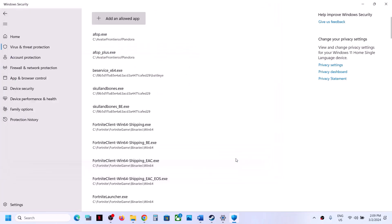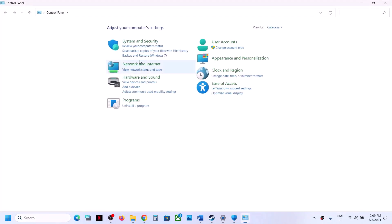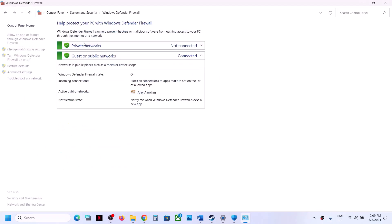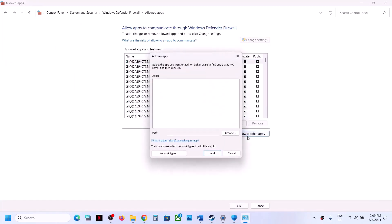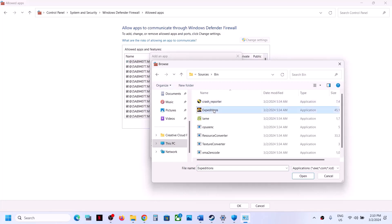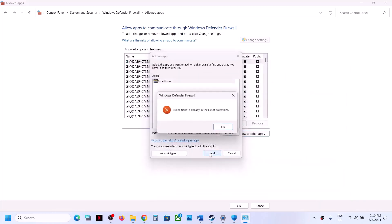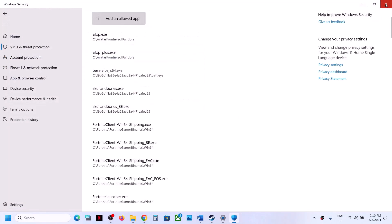Type Control Panel in the Windows search box and open it. Go to System and Security, then Windows Defender Firewall, and click on Allow an App or Feature Through Windows Defender Firewall. Click Change Settings, then Allow Another App. Click Browse, navigate to the game installation folder, open the game folder, select the game exe file, click Open, then click Add. Once the game is added, click OK and then launch the game to check.